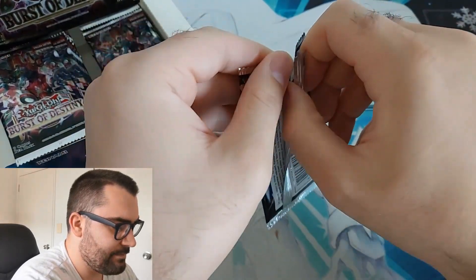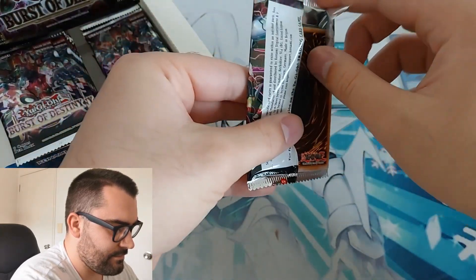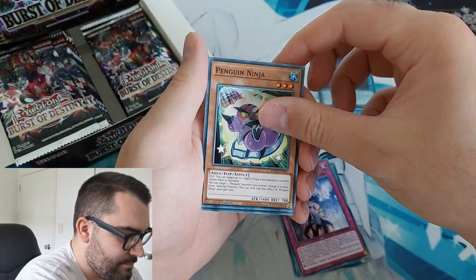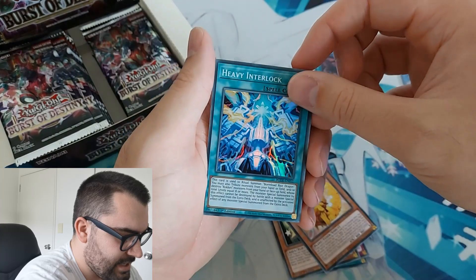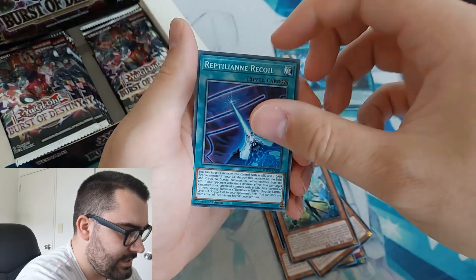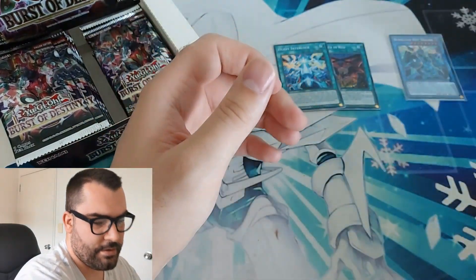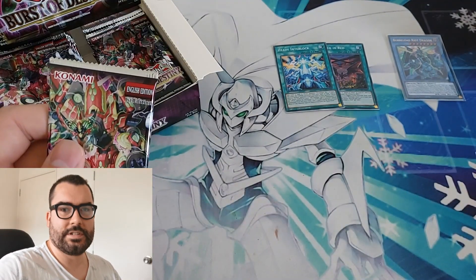I should probably speed this up a little bit since we do have two full boxes to get through. Pack three: we've got Heritage of the Light, Medjiki Locking, Penguin Ninja, Thingley the Soldier Pom, and Heavy Interlock — another super, that one is for Boralos. We've got Ice Jade Acti, Reptilian Recoil, Brave Drive, and Floanderies and Token. I think a lot of the Floanderies stuff is lower rarity, which is kind of nice.